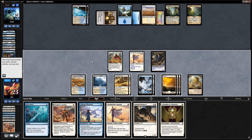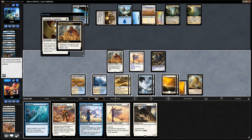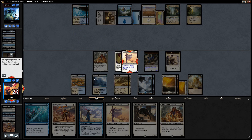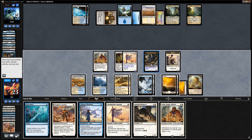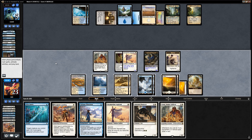I think the plan here is to play the cartouche on the aspirant, draw a card with Sram, make a token. Our opponent is obviously going to use the Spires on the pouncer, so we kind of have to make the aspirant lethal — but then Settle the Wreckage is going to get us. I think I'm fine with baiting out the Settle here. We could also attack with Sram to kind of force the Settle.